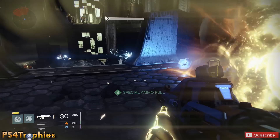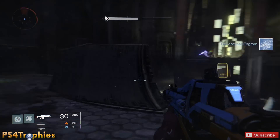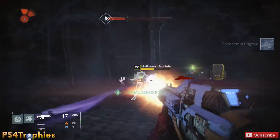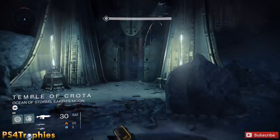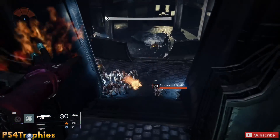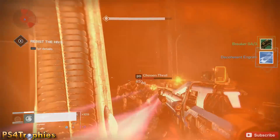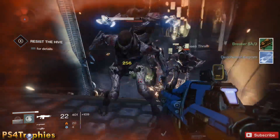In my first run I did this for about two and a half hours and got about 17 or 18 pieces of items to take to the Cryptarch, so it was pretty good. I unfortunately don't get much luck with the Cryptarch every time I give them an engram. Just blow the thralls up — got another rare engram and a green one as well.